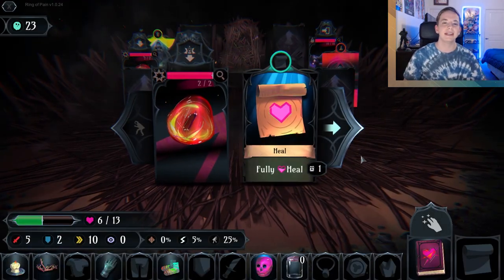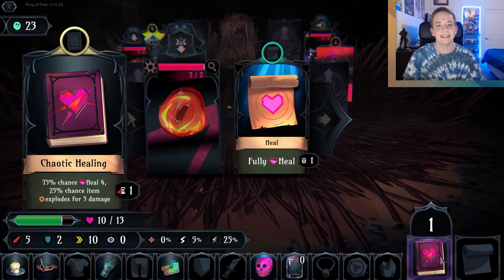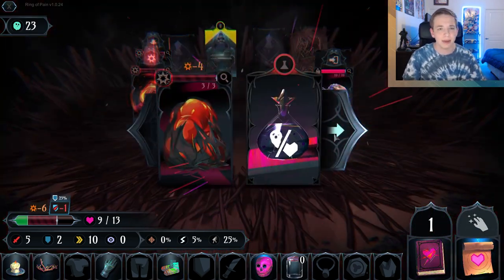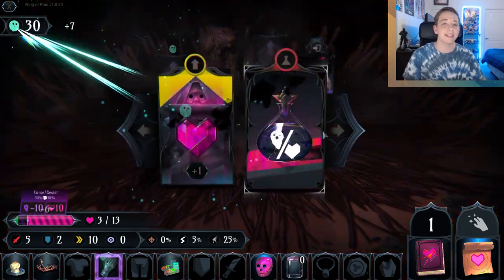In Ring of Pain, you are placed in front of a circle of cards that contain enemies, treasures, potions, weapons, armor, spells, and more. Your goal is to get to the exit.